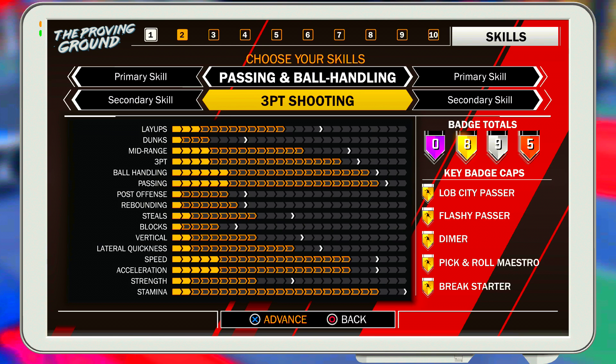The secondary skill is three-point shooting. Your three-point shooting is going to be good. Your layups might not be exactly where you want them, but you got to understand you just gotta sacrifice some stuff. You're shooting threes. Your dunk is not that good, but I'll explain why that's fine later in the video. Your rebounding and blocks — I'll explain why that's fine too. Your three-point shooting and ball handling is good, that's all you need to worry about.